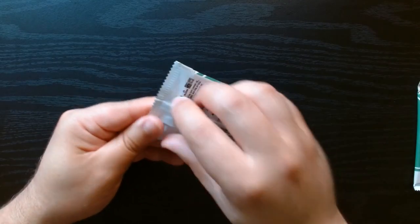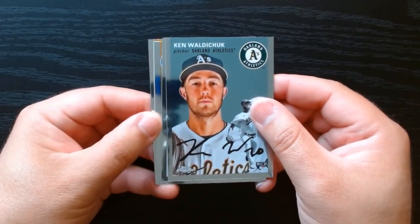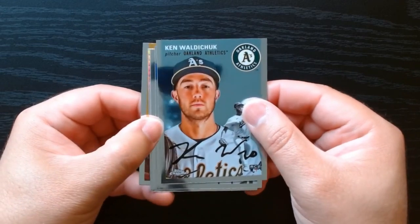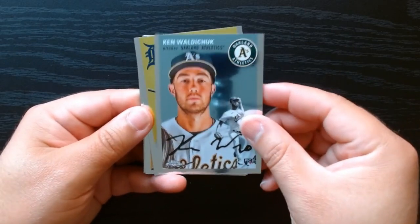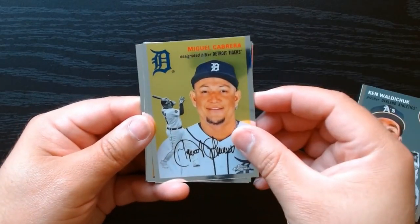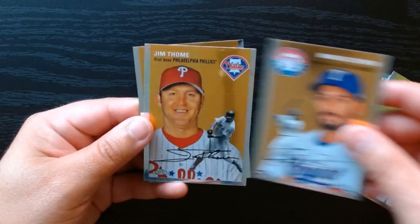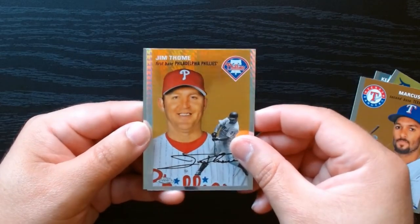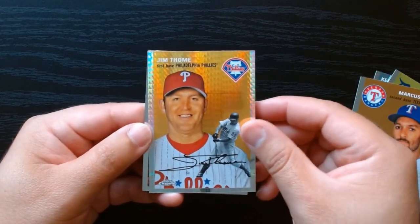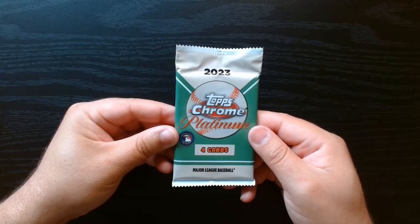Next to last pack. So we already got our numbered card in the Ron Santo. We only have this and one more pack to go. Miggy, Marcus Simeon. There's another one here — another prism refractor of Jim Thome. These are nice looking. And Carlton Fisk.